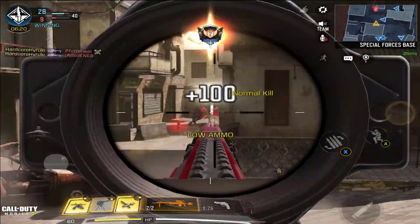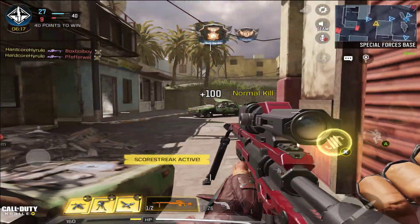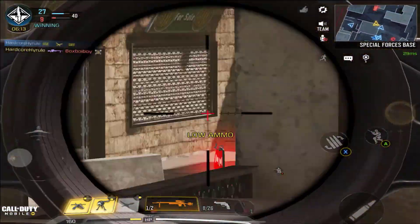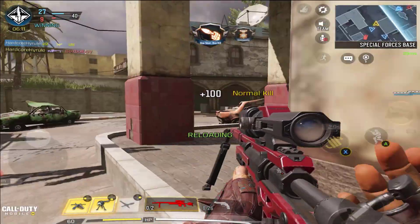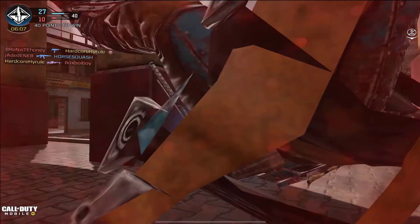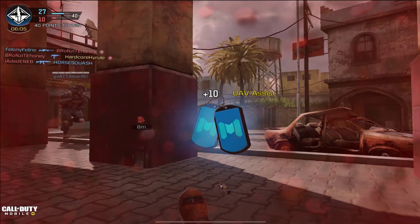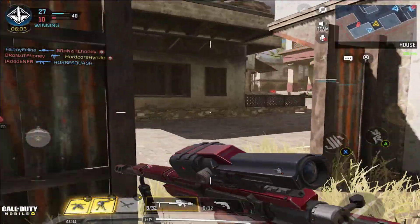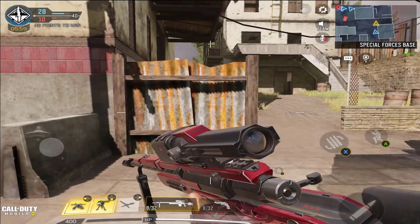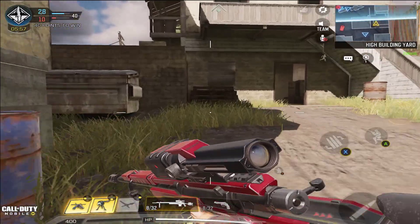I think snipers are pretty overpowered in this game — very broken, actually. I have like two shots left. Someone killed me — don't worry, it just refills our ammo. How many kills do I have right now? I have 36. I'm 36 and 1.